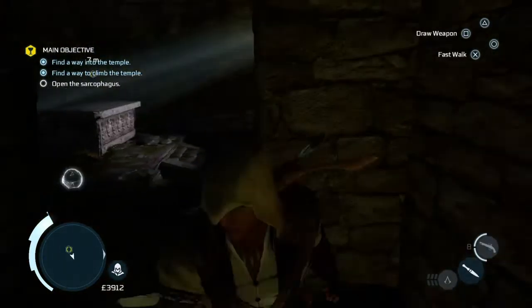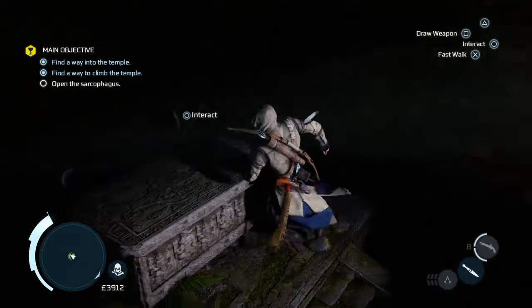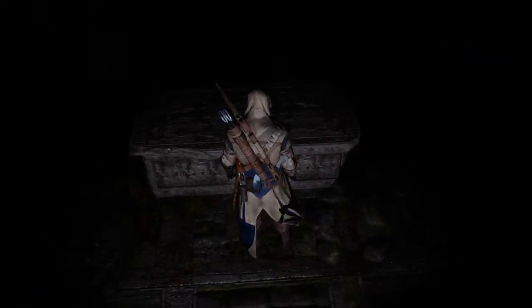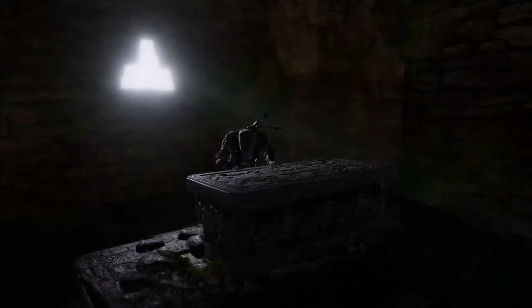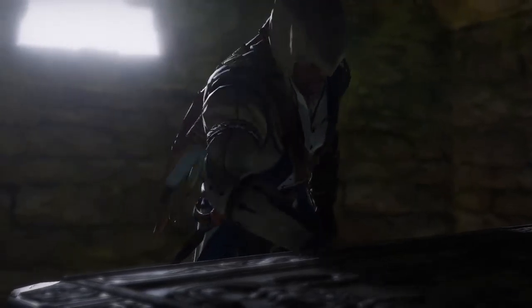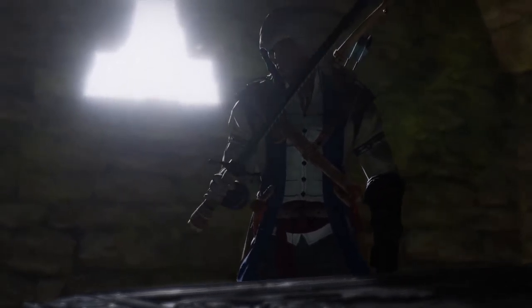And then if you look to your left, there is the sarcophagus that you're looking for. Just interact with it, and we will find Captain Kidd's very own sword.